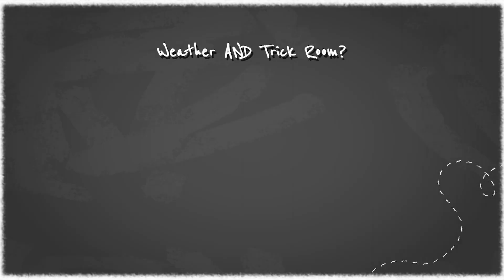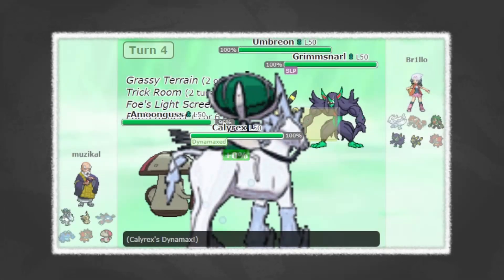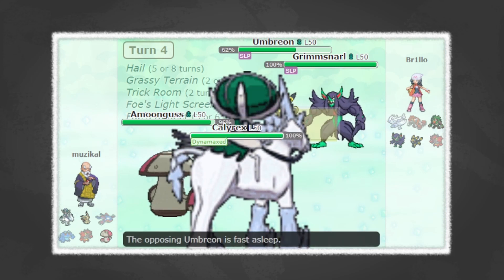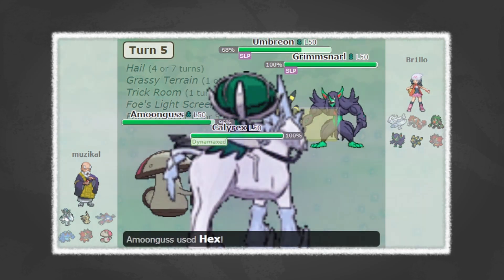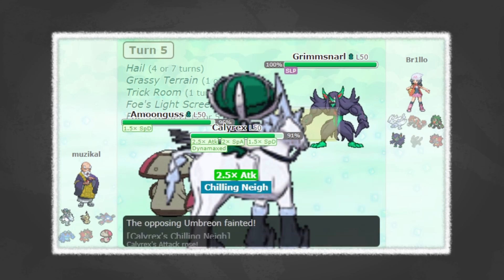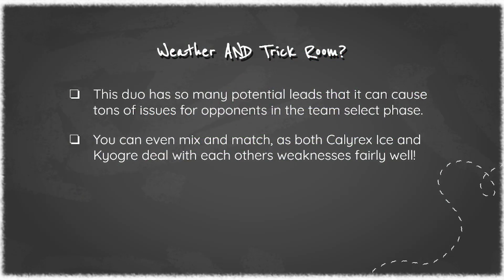Looking back at overall the team examples and what you can do with Calyrex and Kyogre, it has a lot of potential leads. You really only have to play Calyrex Ice, Kyogre, and Mimikyu — and then the rest is kind of whatever you want to play with. This causes a lot of issues for your opponents during team select, mainly due to the fact that if they plan for Trick Room and you bring weather, your opponent is kind of just stuck there. If they're expecting to try and beat Kyogre down and you lead Trick Room and get your Calyrex Ice rolling, people just lose the game that way. So it causes a lot of headaches for your opponent. On the flip side, it is contingent on you picking the right duo for the opponent's team — if you pick the Trick Room mode to lead and your opponent has a real good answer to it, you're kind of in a pickle for the rest of the game.